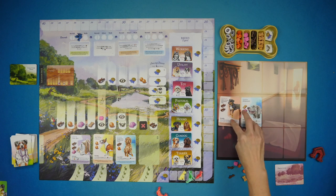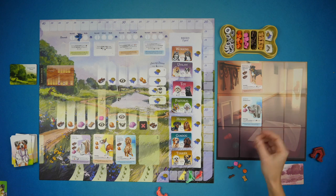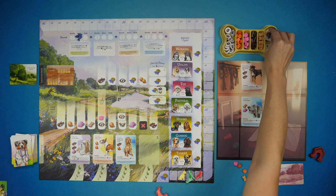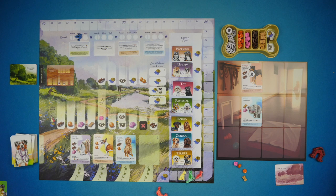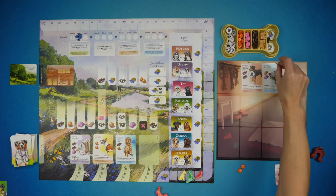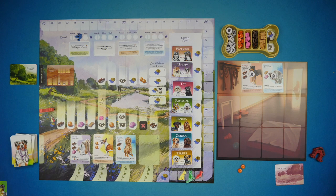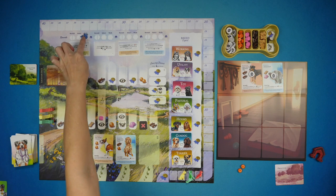During the select phase, players look at the dogs in their kennels and decide which ones to walk. To walk the Great Swiss Mountain Dog, I need two sticks — I place them in the resources and put him on his lead to show he's ready for a walk. I also have resources to walk the Weimaraner, so I pay two resources and put him on a lead as well. Once everyone does this, we're ready to start the walk phase.